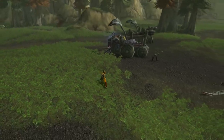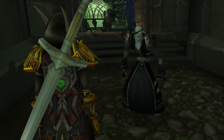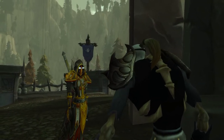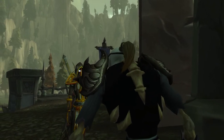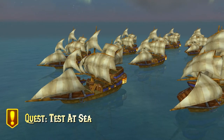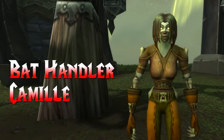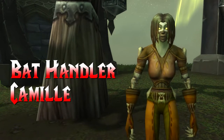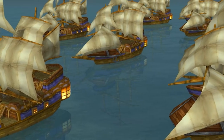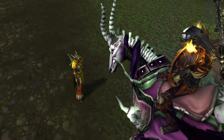You head back to Vengeance Landing and speak with Apothecary Lysander, handing over the crab glands. He hopes the toxins will boost the plague to where it needs to be. He then mentions the Alliance have sent reinforcements, and this couldn't be a better time to test the new plague. He wants you to speak with Camille the Bat Handler and fly out to the reinforcement fleet, dropping vials of plague straight on top of them. Running up to High Executor Anselm, you hand him the Dragonskin map found in the cave.